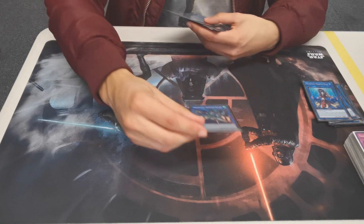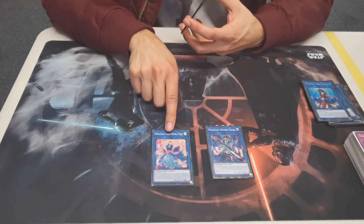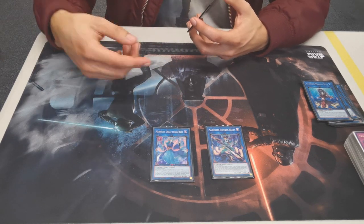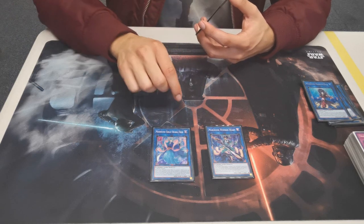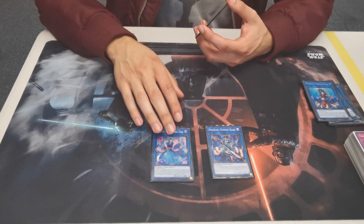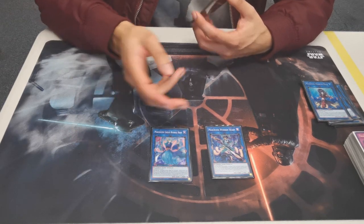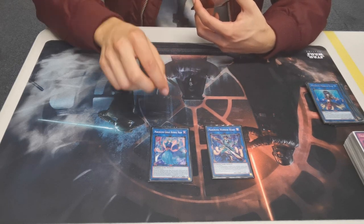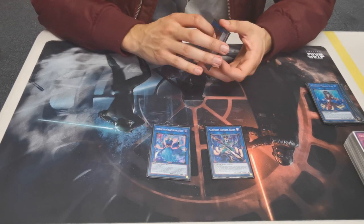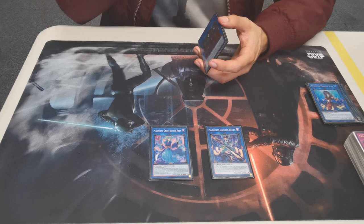And then onto the Link 4s — we have one Wonder Heart and one Great Bubble Reef. Going first, Great Bubble Reef is the one you'll want to go into. She lets you draw an extra card during each standby phase by tributing a Water monster. Also, whenever a monster is banished she gains 600 attack until the end phase — including your opponent's banish effects. With the field spell making her immune to card effects, it becomes really hard for your opponent to beat over her. She also has a reborn effect to keep you going.